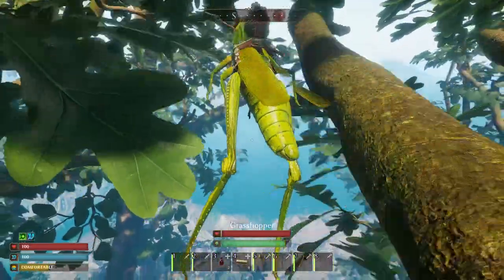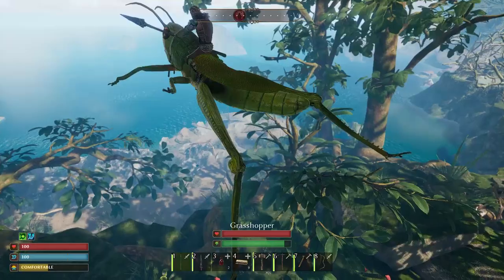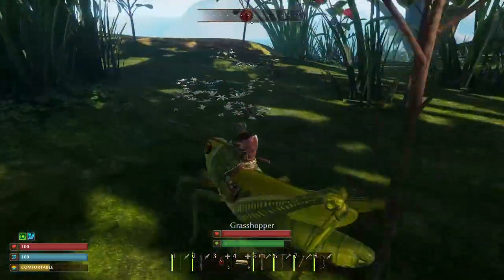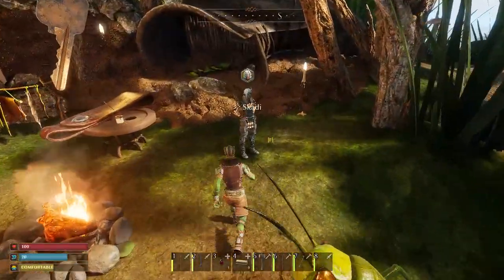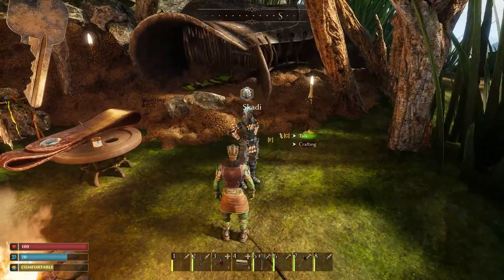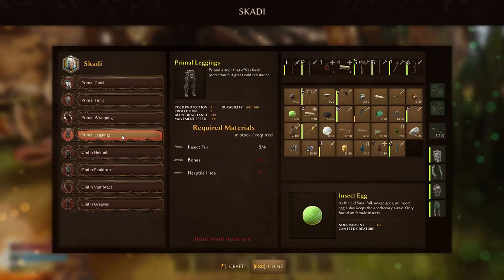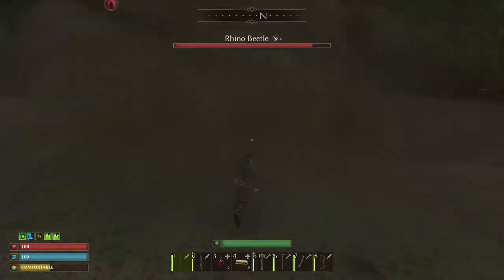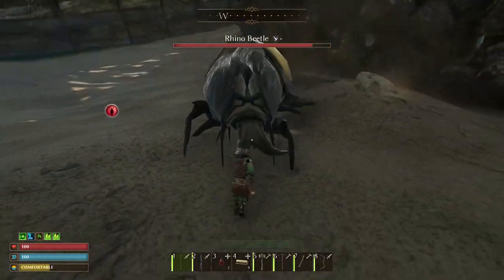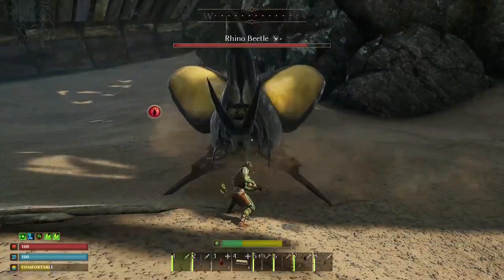Hi there. Today I will show you how to beat the Rhino Beetle. Rhino Beetle is the first boss in the game that the player must defeat. The quest for it is given by the NPC Scotty. The player must overcome the Rhino Beetle and bring Scotty its horn. At first glance the boss may seem difficult, but it's not — its mechanics are quite simple, so even a beginner can handle it.